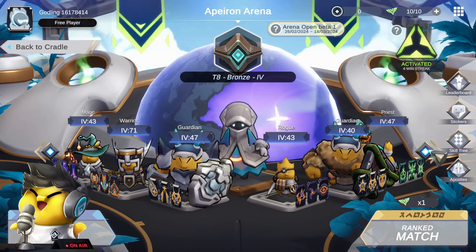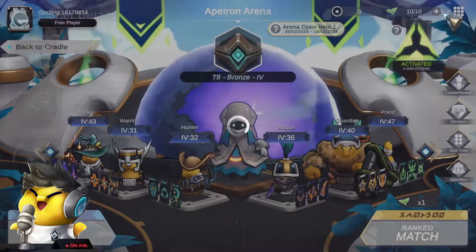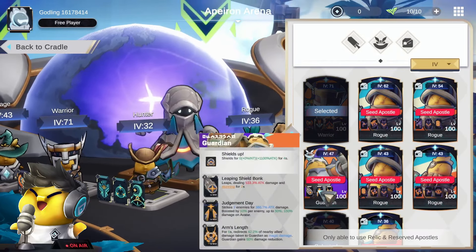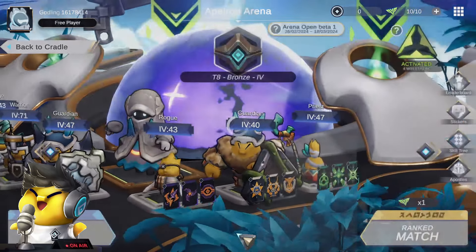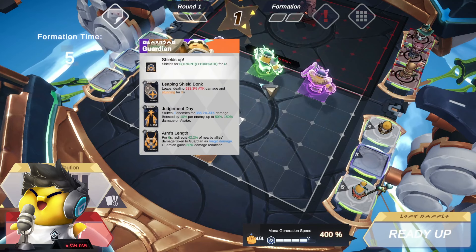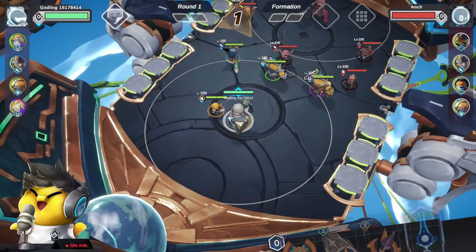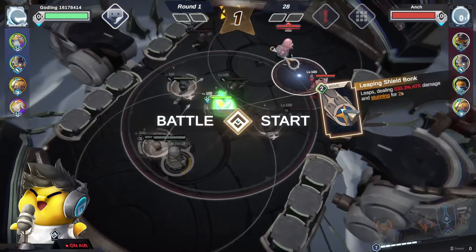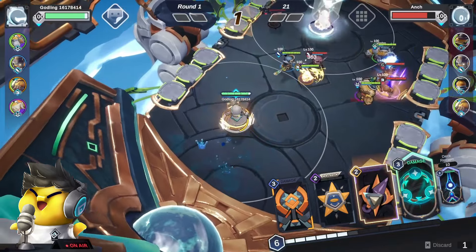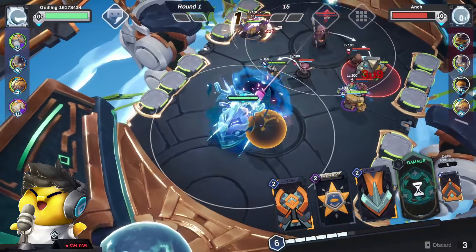This build is the water dragon beam build — I like this build. Let's get the apostles set up first. We really need a good front line; we don't need much stun, we just need our front line to be stalling so we can keep shooting with our water dragon beam. And every time you use it, you get it back as long as it hits the enemy avatar — see that? It's in the next draw already.